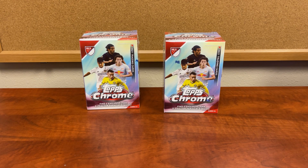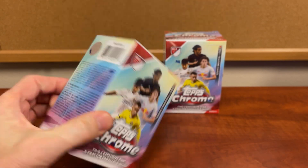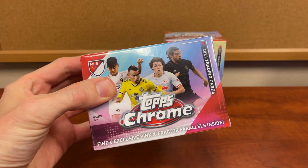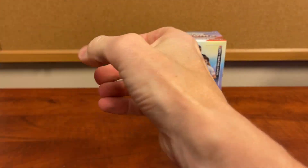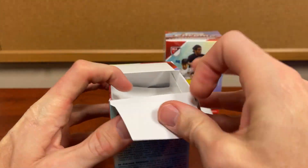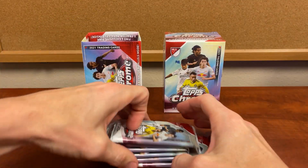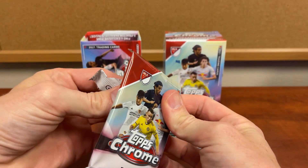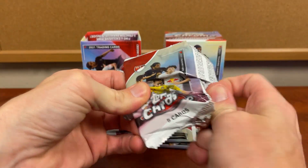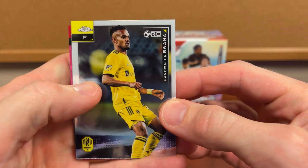I don't do many videos opening soccer cards — there's not near as many that get released — but I do have the MLS Topps Chrome. You do get six exclusive pink extractors in each box, so we're just gonna bust through a couple boxes real quick and see what you can find in these things. Each league will have certain players you like or don't like. I watch a little bit of soccer here and there, but I'll open almost any cards. Let's go.